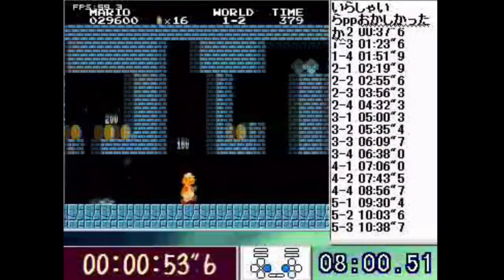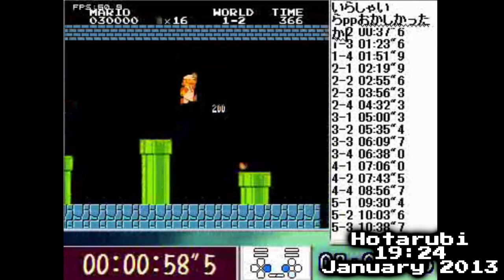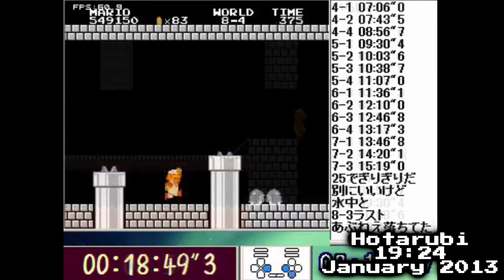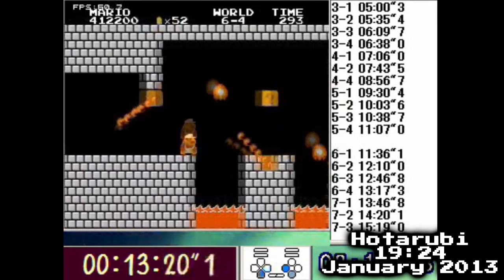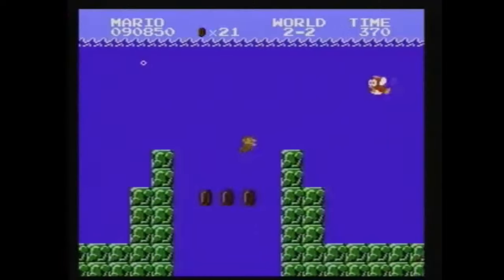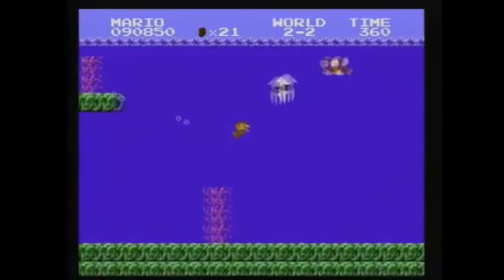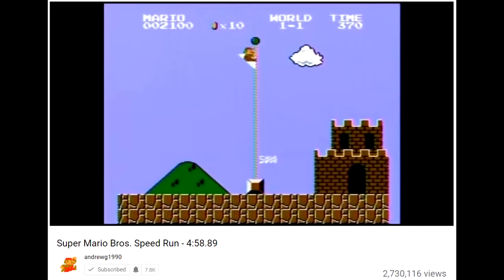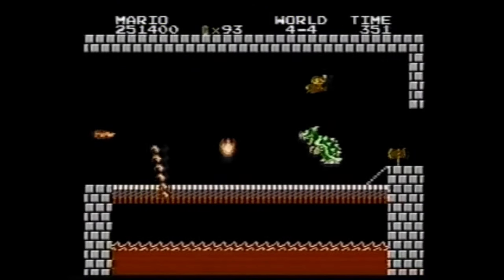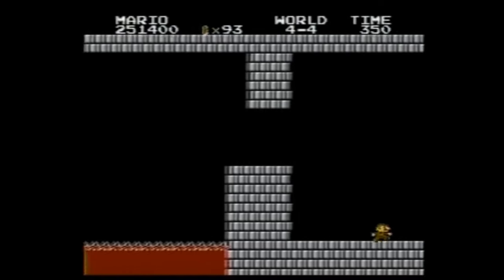The video for the 19:24 is still around today — it features a run similar to Hidori's but without turbo. He used fire strats, kept fire until the end of 8-4, and picked up a bit of time over Hidori by getting good patterns in the castle levels. With runners like Hodorubi and Cosmic providing pressure, this scene shifted back to Andrew G, who wanted to push the time down further. After all, he was the Warps record holder and had held the Warpless record for years, even with the time disadvantage of using Small Mario. Now it was time to see what he could do with the Fire Flower.